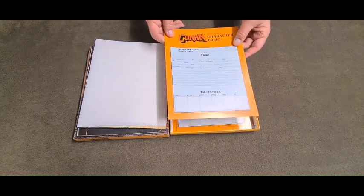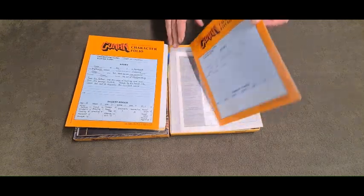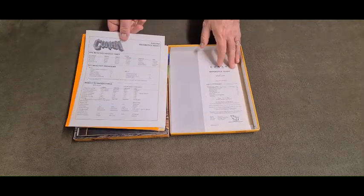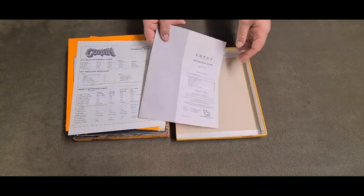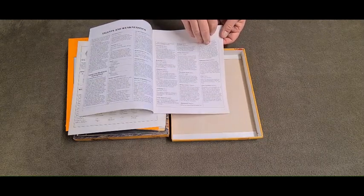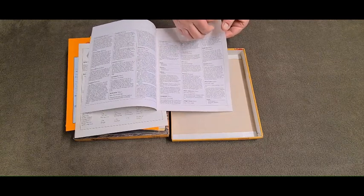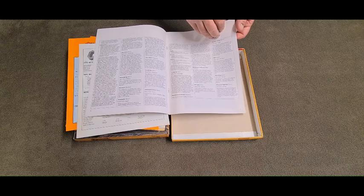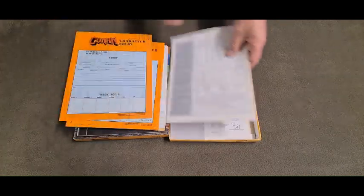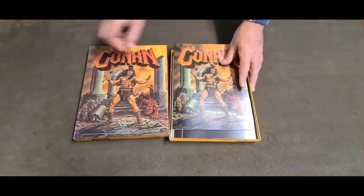Then we've got the character folio, which is the character sheet. They give you one already filled out for Conan, and then there are some blank ones. Then there's a master reference sheet, and there is a reference guide — David Cook — covering talents and weaknesses. I really don't know what the role-playing game actually entails, but there are all sorts of bits and pieces here. That is my copy of Conan, the role-playing game, from TSR.